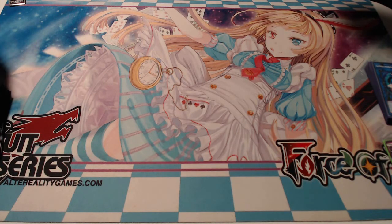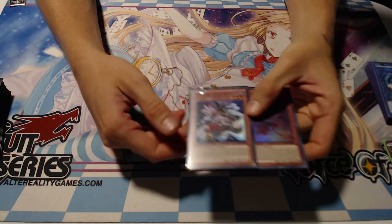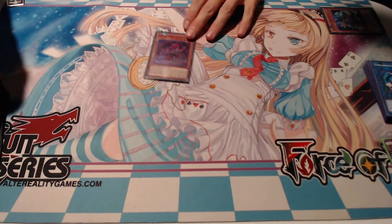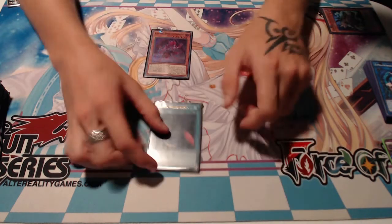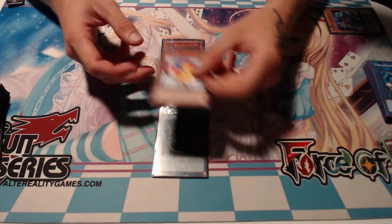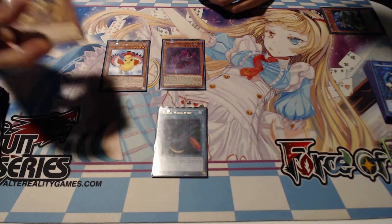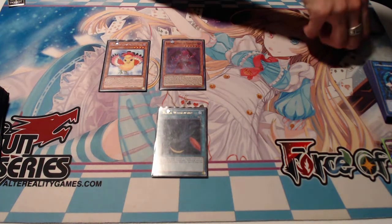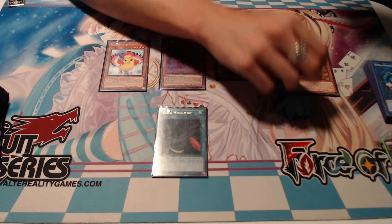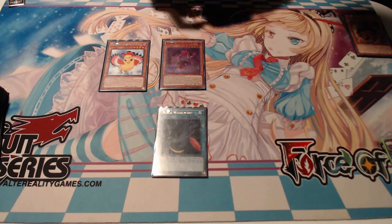Alright guys, combo number one. We're going to show you how broken Steam and Samoon are turn one. So we're going to activate Samoon's effect to banish Steam, to add Black Whirlwind to the field, and then he normal summons himself. Then we add Oster. We normal summon Oster, effect chain Black Whirlwind. Black Whirlwind's going to add Harmatin, and we're going to bring back Steam. Then we're going to Special Summon Harmatin, and link away Harmatin and Steam into a WeWitch.